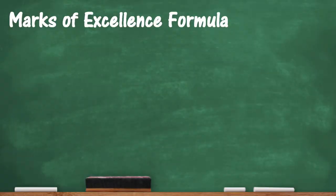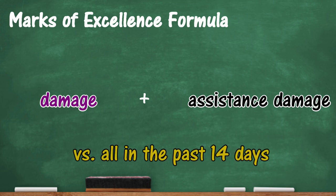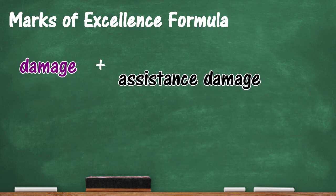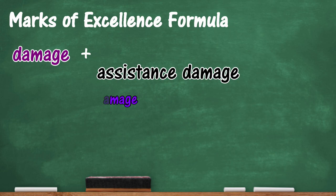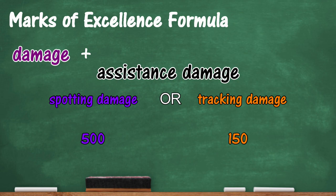The only thing that affects your mark are your damage and assisted damage each battle. After the battle, your damage caused and damage assisted will be totaled, and that number is compared to the average score of all players who have been playing that vehicle in the past 14 days. The assistance damage is divided into two more pieces: assistance damage by spotting, and assistance damage by destroying enemy tracks. Each battle, only the higher number of these two types of assistance damage will be counted. For example, if Dave gets 500 spotting damage and only 150 tracking damage, only the 500 spotting damage will count towards his total, and not 650 total.